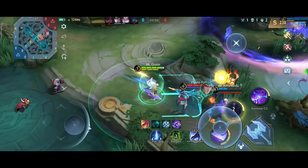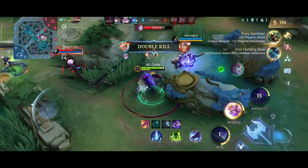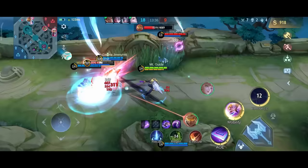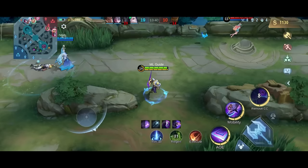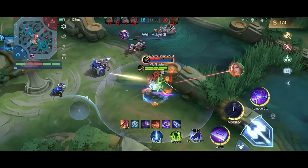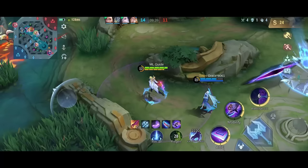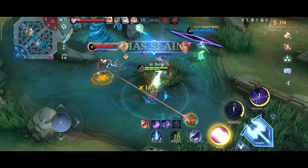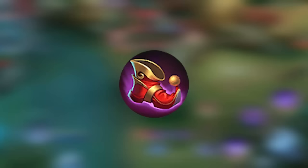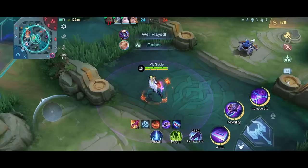Lastly you can choose between multiple situational items. You could get typical defense items for assassins like Immortality to get an extra life, or Athena Shield if a burst mage is targeting you. You could also go for spell vamp — some players use it to sustain incoming damage while engaging, but I'm not a big fan as I usually kill enemies before I even need the regen. You could swap Endless Battle for Bloodlust Axe or Queen's Wings, or even BOW for the ultimate spell vamp experience. Just make sure you don't exceed 30% cooldown reduction from items — if three core items already give you cooldown reduction, you can swap Magic Shoes for Tough Boots. You can also go for Blade of Despair for pure physical attack.